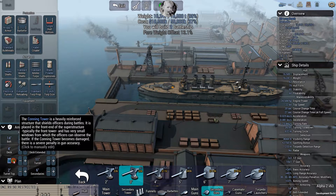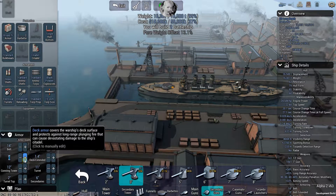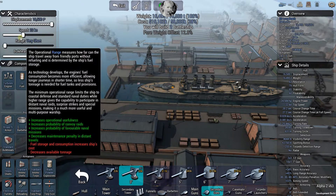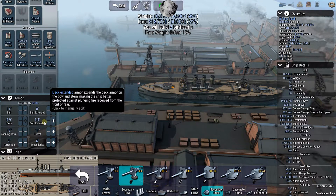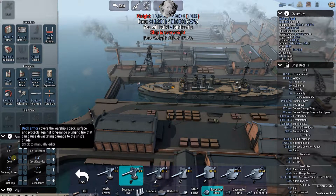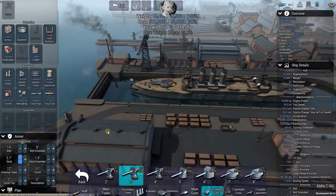We can get the conning tower to 12. Deck armor is apparently a big deal. Let's take it right up to the max - and she's overweight. We could reduce speed a couple knots and get more protection - that might not be a bad idea going against super-dreadnoughts. Going to 21 knots doesn't change it that much, but at 21 knots we could add more protection. We can get the deck up to about 5.7 inches that way.